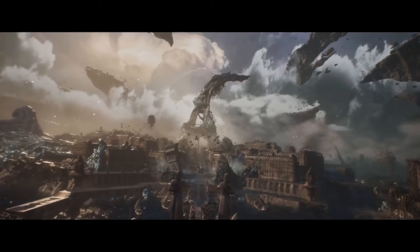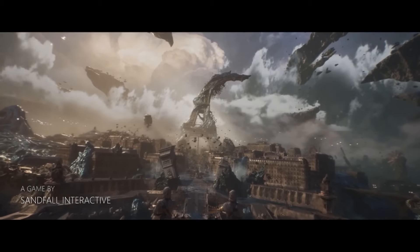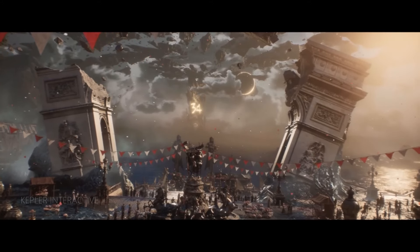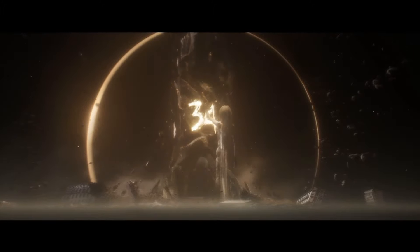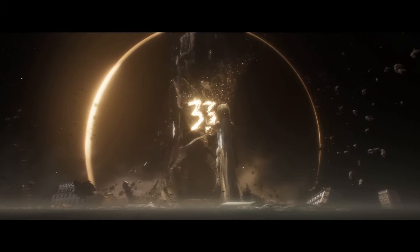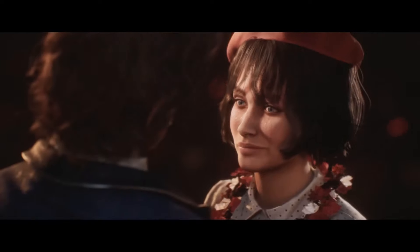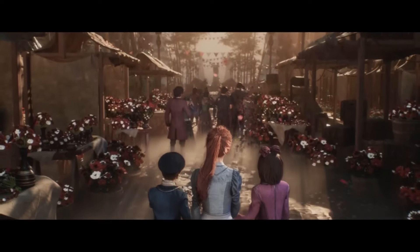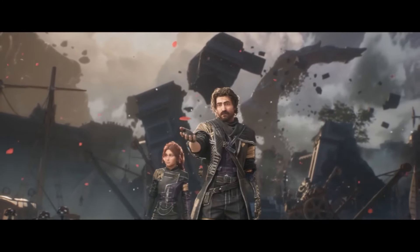Now I want to move to the overarching plot of the game, which is one of the things that really drew me in. It's a crumbling, bleak, and twisted world. Year by year, the Paintress wakes up and paints upon her monolith — she paints a number, and everyone of that age turns to smoke and fades away. Year by year, that number ticks down and more people are erased. Tomorrow she'll wake and paint the number 33, and our heroes will depart on their mission to destroy the Paintress so she can never paint again. With only one year left to live, Gustav, Mael, and their fellow expeditioners embark on a desperate quest to break the cycle of death.